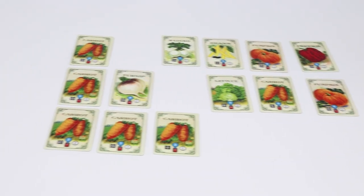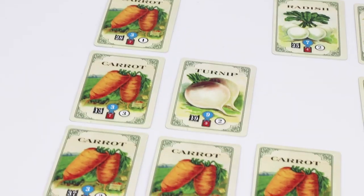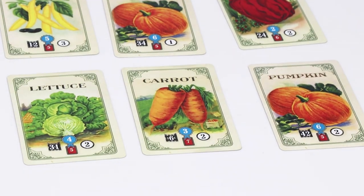During scoring, only the vegetables which are adjacent to a vegetable of the same kind are scored. In this example, these carrots would be scored; however, this one would not be. They would each be worth three points for a total of 15 points.